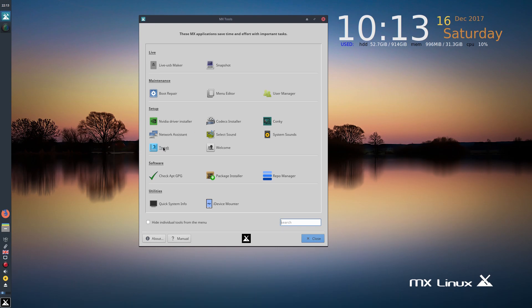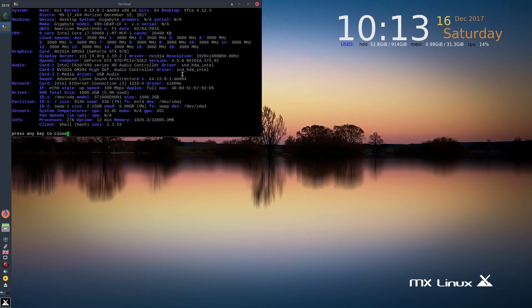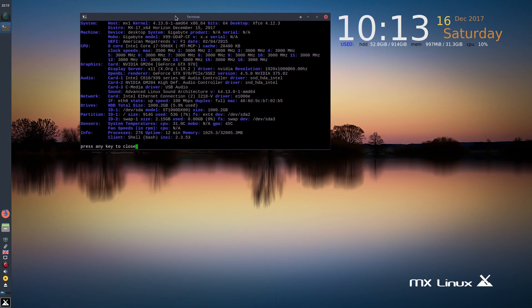There's a Tweak tool to tweak all your stuff. If you're missing any GPG keys, click there. There's a package installer, and quick system info. This is my system — just in case anybody says it's not a full install.